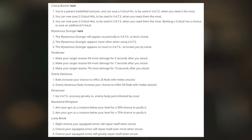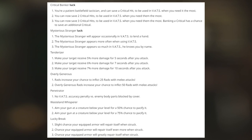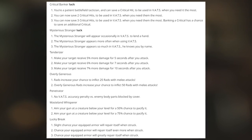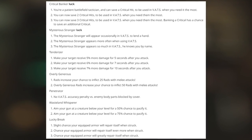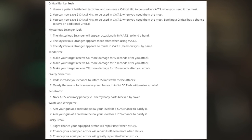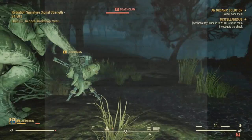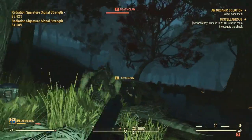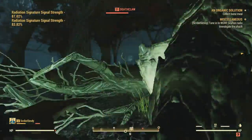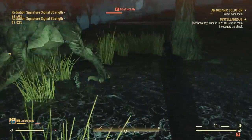Wasteland Whisperer: aim your gun at a creature below your level for a 50%, and at the last rank, 75% chance to pacify it — maybe things get wild and you need to calm them down, or save someone's life by pacifying a creature. Lucky Break gives a slight chance your equipped armor will repair itself when struck, repairing even more at higher ranks. I kind of wish it was the weapon, because this game has a bit of the Breath of the Wild syndrome where it feels like it's breaking every 10 seconds, but it does encourage you to stay on top of it and keep going back to the workbench.